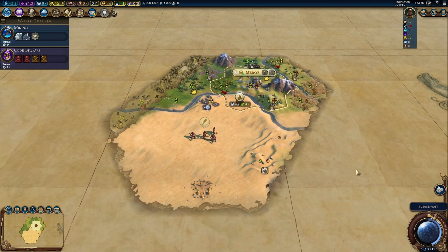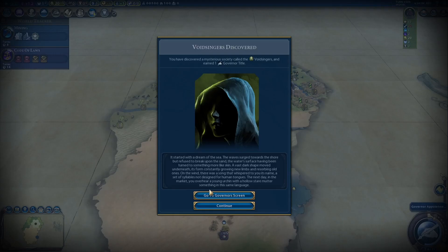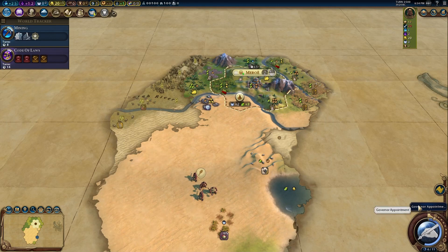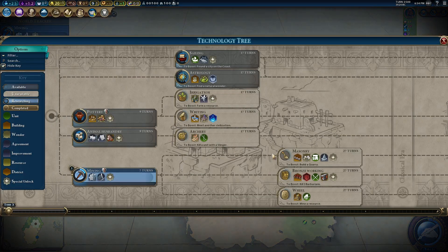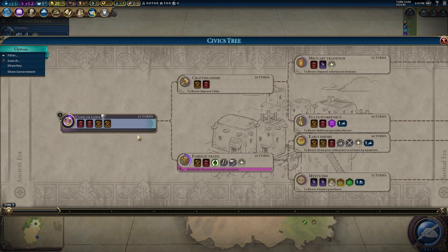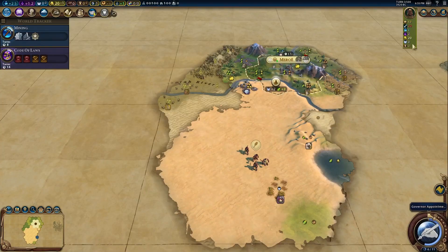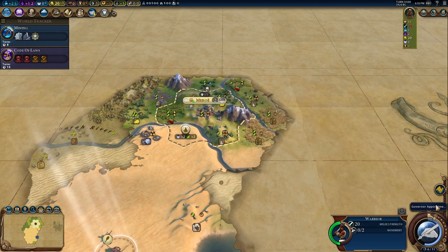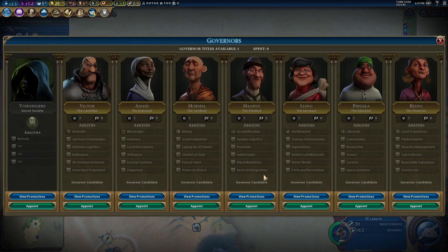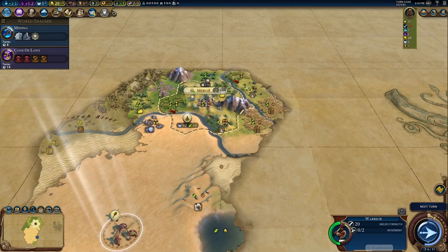First tribal hut — we discovered Void Singers. I can't tell what benefit I got. It doesn't look like I got a eureka or an inspiration, and I haven't gotten gold either, so I don't know what I actually got. Void Singers wouldn't be bad at all, but I want to hold off on that. Let's wait for a bit and then take stock.